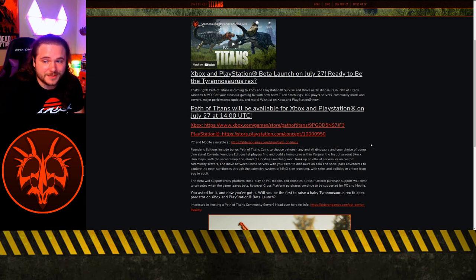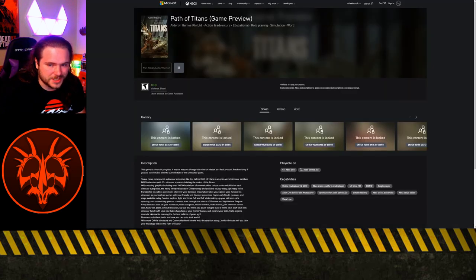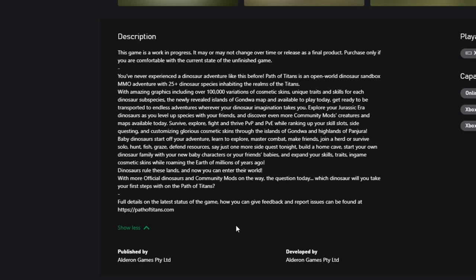Path of Titans will be available for Xbox and PlayStation on July 27th at 2pm UTC. Here we've got a link for the Xbox and PlayStation store pages, where the description reads: You've never experienced a dinosaur adventure like this before. Path of Titans is an open-world dinosaur sandbox MMO adventure with 25-plus dinosaur species inhabiting the realms of the Titans, with amazing graphics, including over 100,000 variations of cosmetic skins, unique traits, and skills for each dinosaur subspecies. The newly revealed islands of Gondwa map are available to play today. Get ready to be transported to endless adventures wherever your dinosaur imagination takes you. Explore your Jurassic-era dinosaurs as you level up species with your friends and discover even more community mods, creatures, and maps available today.